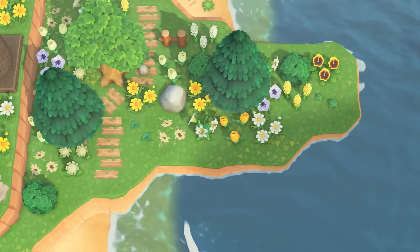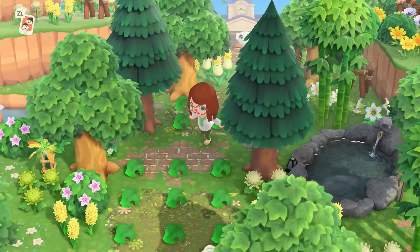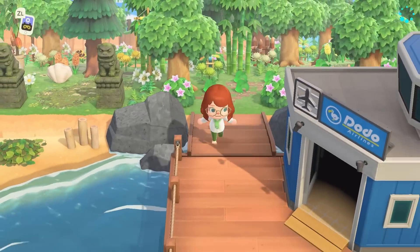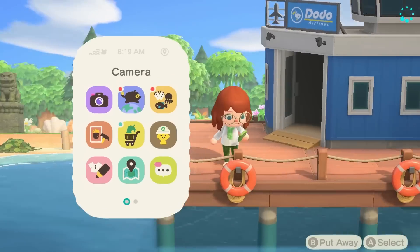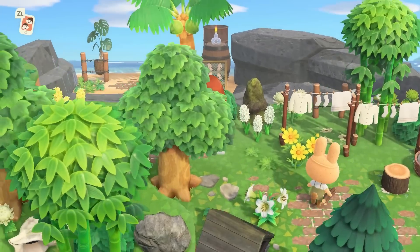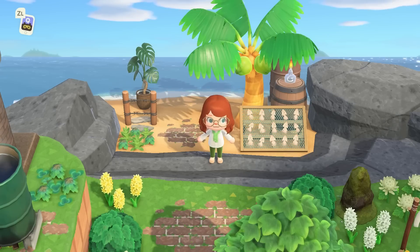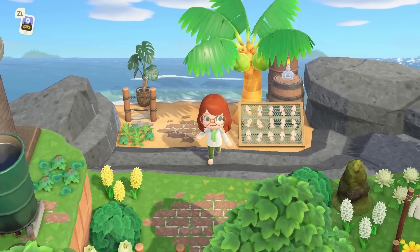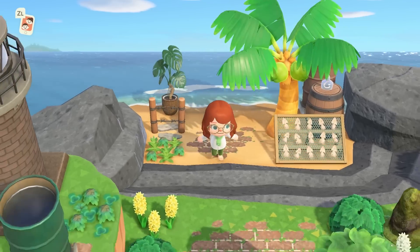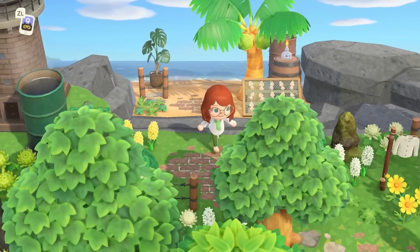Another thing that you can't change is resident services. The proximity to your airport can determine what your whole entrance looks like — can you do terraforming there, or is resident services too close? One last thing you can't change is the secret beach. It can be in the middle at the back of your island or closer to the left or right side, and some people really care about that because of builds they have in mind. So you get to pick the ideal map for your ideas.